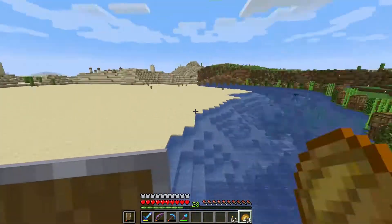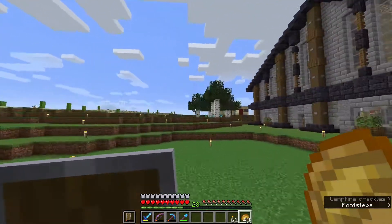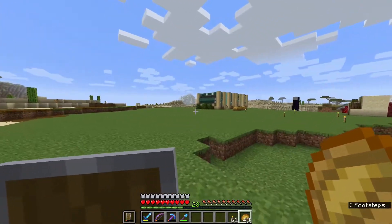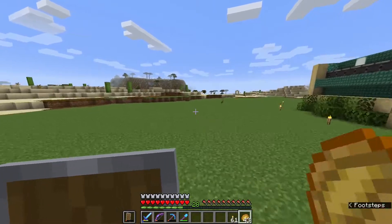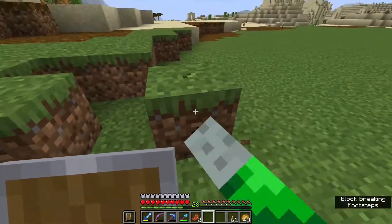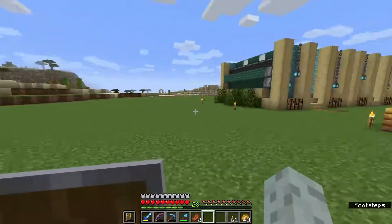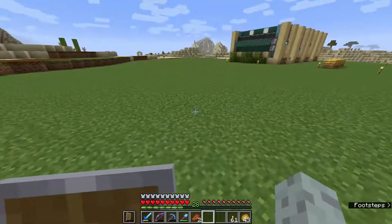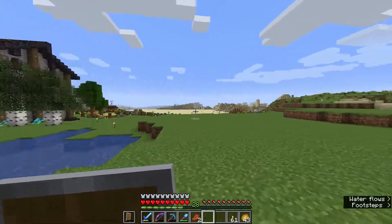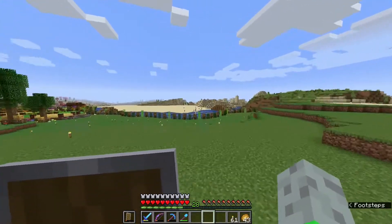The sugarcane farm has been running in the background solid, giving me plenty of stuff to trade with villagers. Next I'm going to build an automatic pumpkin and melon farm — completely lossless designs so no crops are wasted during harvest. There'll also be a chorus fruit farm, and I'll build tons of farms up here. I'm also thinking of adding an iron farm, since this location is a good enough distance from the village for it to work properly.